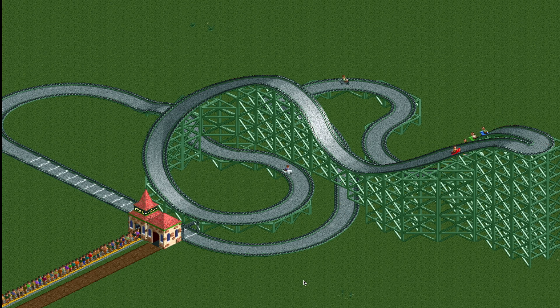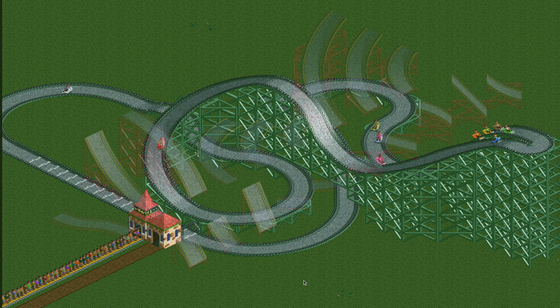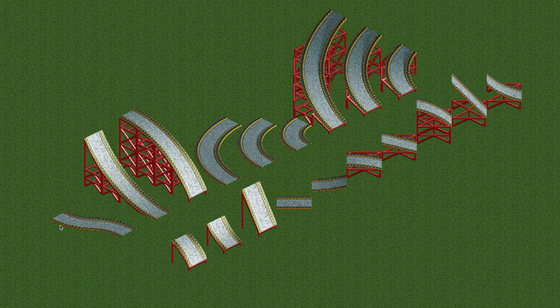Let's take a look at the new pieces now available on the go-kart track. Here we have the S-bend, available in left and right. Then we have flat to steep and steep to flat, and the other steep-related track pieces. Then we have the large turn, medium turn, and small turn, the large sloped turn, medium sloped turn, and small sloped turn, and then all of our diagonal track pieces: flat, gentle slopes, and steep slopes.